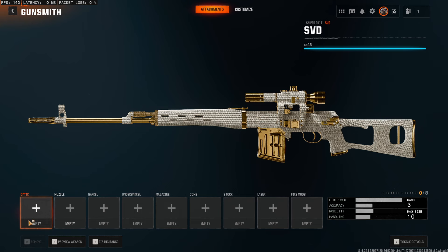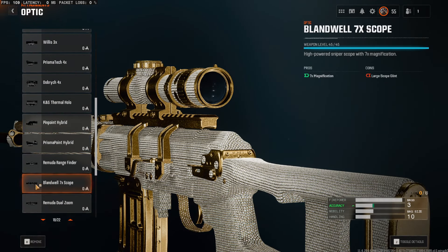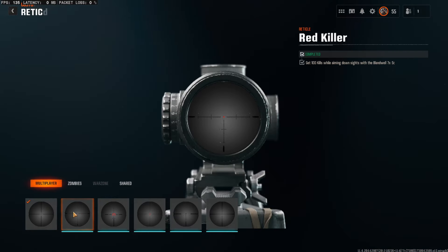So firstly, the default optic is absolutely fine. But if you want one, I would recommend using the Planwell 7X Culp. You can go ahead and change the reticle from customize and use this one. This one's pretty nice — you have to get maybe 150 or 200 kills in order to unlock this variant. But once you do that, it's pretty nice. This is the one I would recommend. If you don't have it, just use the default one.